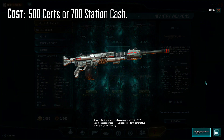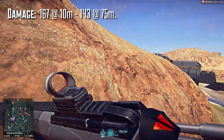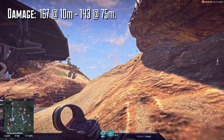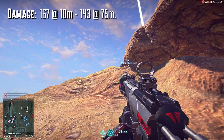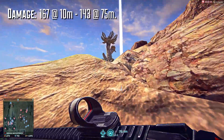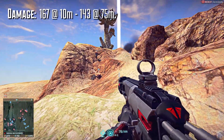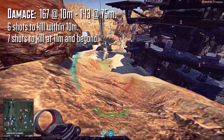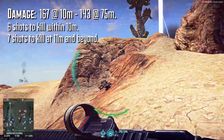The TMG-50 will run you 500 certs or 700 Station Cash to unlock. It deals 167 damage up to 10 meters, and drops off to 143 damage at 75 meters. It's currently the only LMG in the TR's arsenal that has access to this damage model, and with that damage model you're looking at 6 shots to kill up to 10 meters, and 7 shots to kill at 11 meters and beyond.